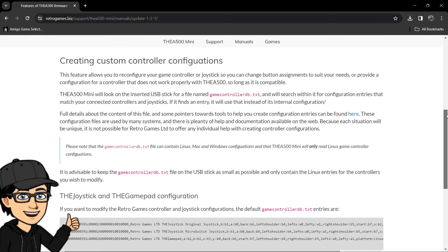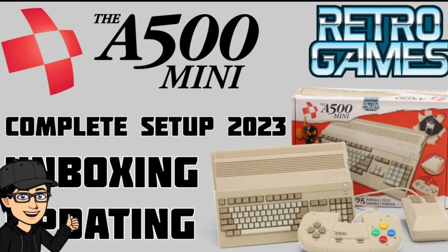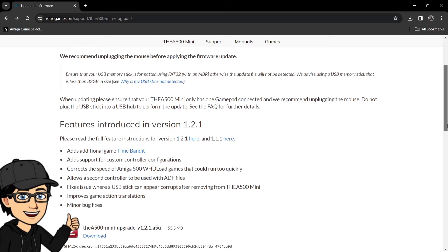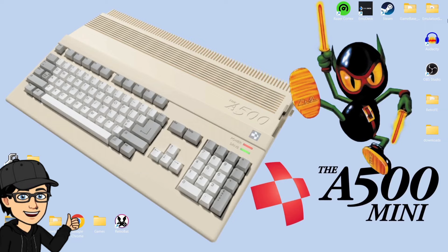If you haven't yet updated your A500 Mini, I totally suggest you do it. I actually did an unboxing video back in October where I showed how to update the firmware — it's pretty simple, you just get a FAT32 USB stick and pop the firmware on it. You can find that in the unboxing video. So that's it for this A500 Mini update — I hope it helps someone out there. Until next time, stay retro.